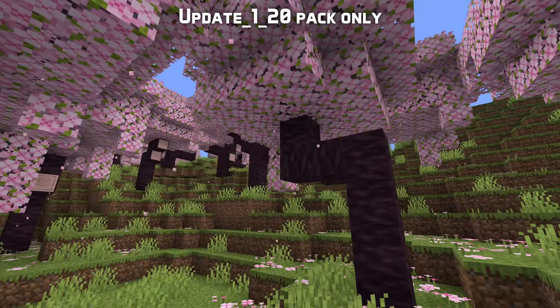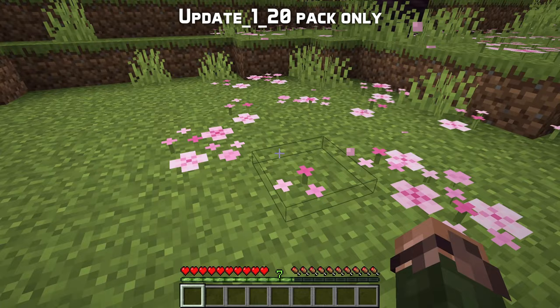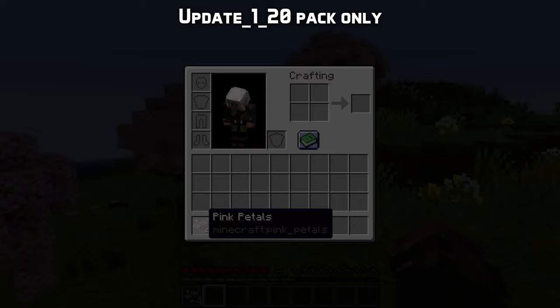Cherry leaves have pink particles falling underneath, and on the ground in the Cherry Grove you can find a new type of vegetation called pink petals. In addition to finding them on the ground, you can also obtain them by bone-mealing the block, or by bone-mealing a grass block in the Cherry Grove biome. Each block can contain up to four petals. When broken, you get back as many petals as there are in the block. They can be placed in any orientation on top of a block, and placing more than one into the same block increases the amount of petals in it, which also happens if you apply bone meal to it. You can also craft the petals into pink dye.